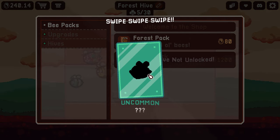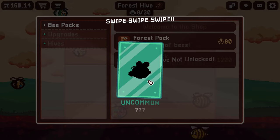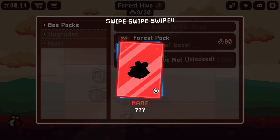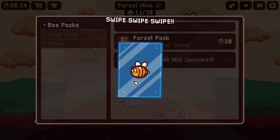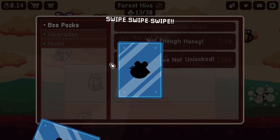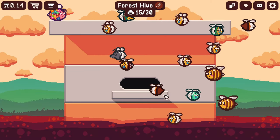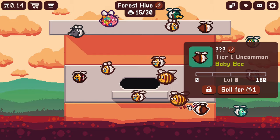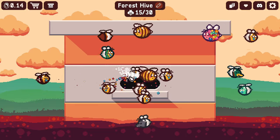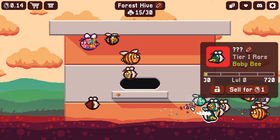Opening the forest pack: common, uncommon, uncommon. Who's going to keep buying them? We have our first rare! That's the last one we can buy. Let's take a look at all our bees. Some are missing their faces — this one looks like a duck. That's our rare.